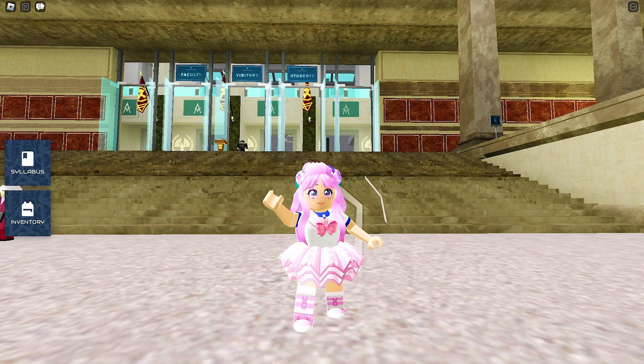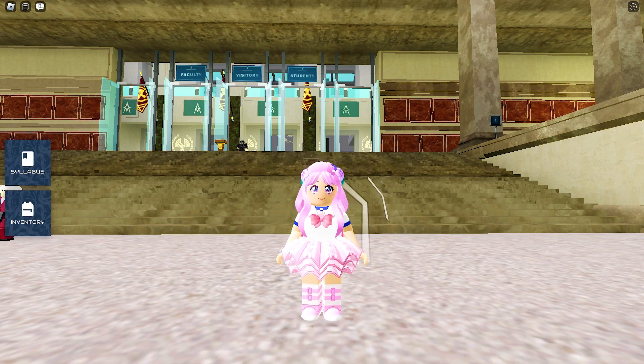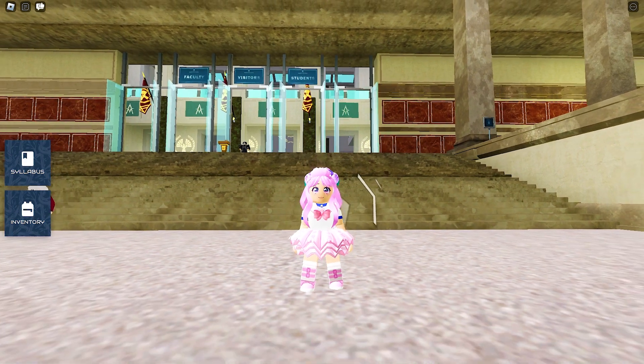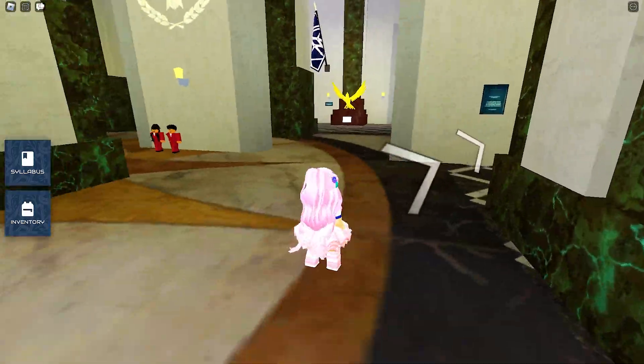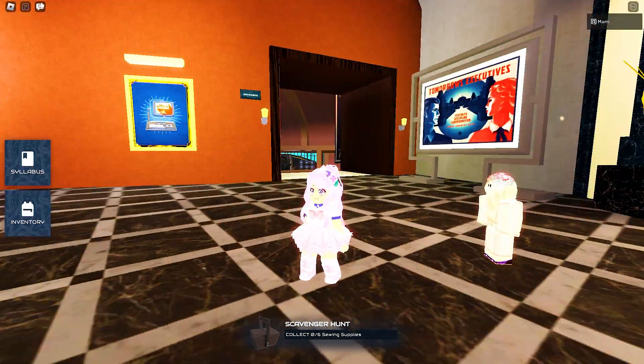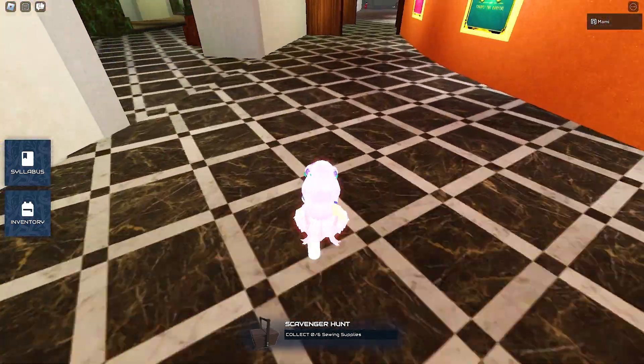To get any of the UGCs, all you need to do is complete the UGC quests from Tigress Snow. Here is Tigress — interact with her to start the quest. We will need to find six sewing supplies.